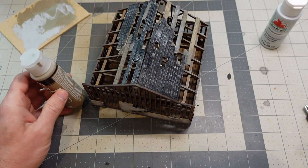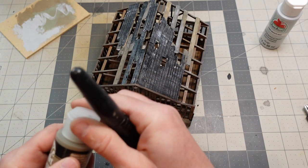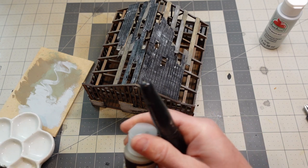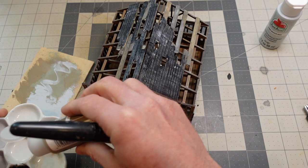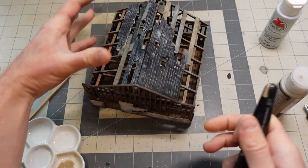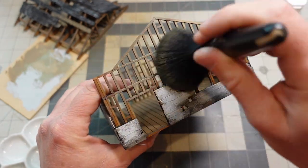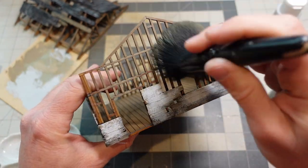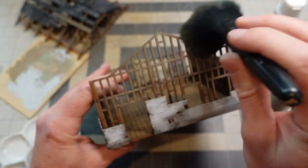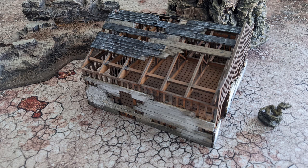For the last part, just to tie everything together, I did one last over-brush dry brush with some craft paints. I use a color that I really like — Folk Art Iced Coffee, about 85 cents a tube at Michaels or Hobby Lobby. I just wanted to do a dry brush to tie everything together with the wood and cover up any spots where I got paint where I didn't want it. I'm super happy with how this one came out. I hope you got something out of this and I'll see you in the next one — take care of yourselves.